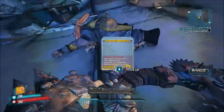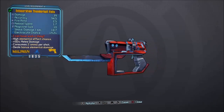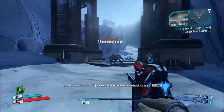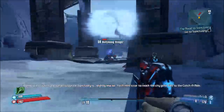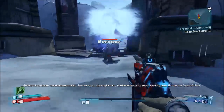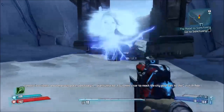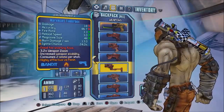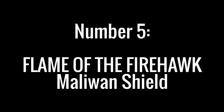There we go — and finally here it is, the Thunderball Fists. Evisceration Thunderball Fists — I can have such a thing. Consumes 2 ammo per shot with only a 10 magazine size. Very interesting projectile. Look at all these Thunderboxes.